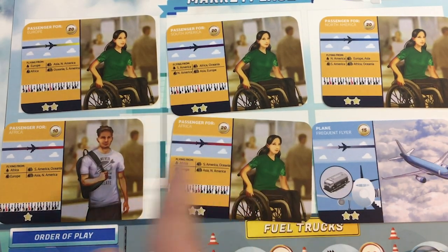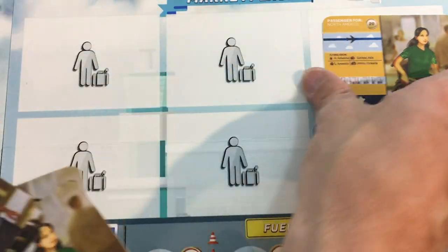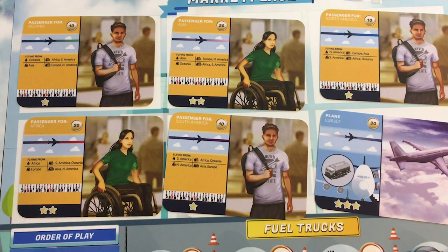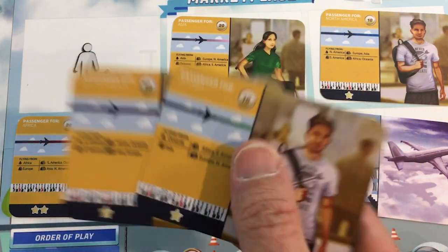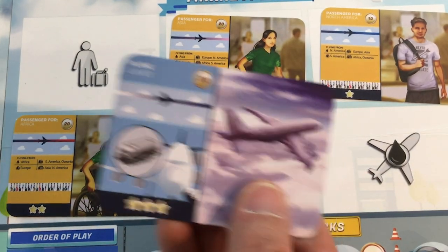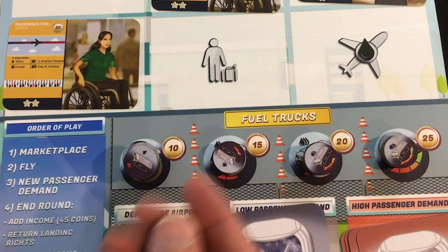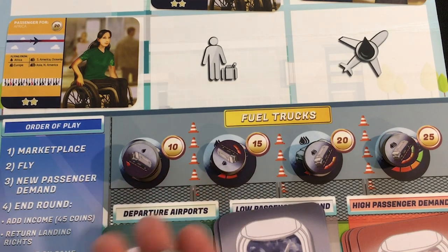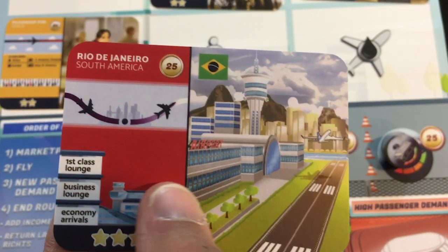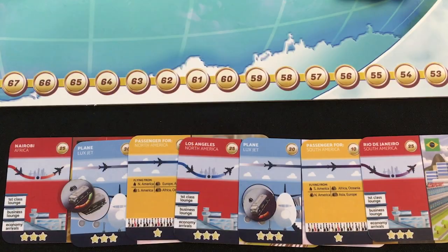After clearing the market twice (down to 90), the third refresh looks much better. I buy Oceania and South America one-star passengers for 20, bringing me to 70. I buy the Lux jet for 30, down to 40. I need just two fuel to go north-to-south America, so I buy that for 15 — down to 25. Rather than landing rights, I buy the Rio airport permanently, spending my last 25. The flight: Nairobi with four fuel for the diagonal, passenger to North America, landing in Los Angeles. Then chain from Los Angeles to Rio de Janeiro.